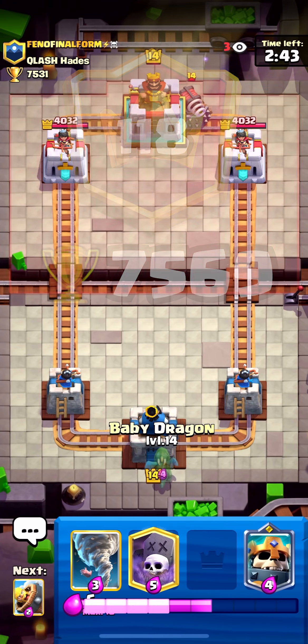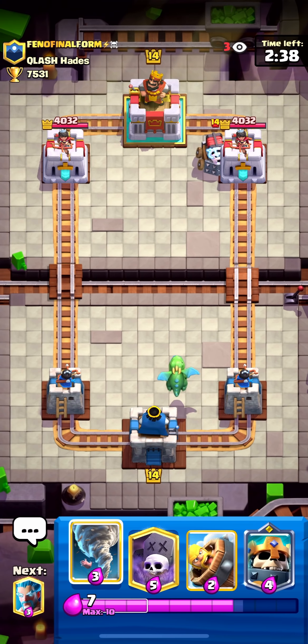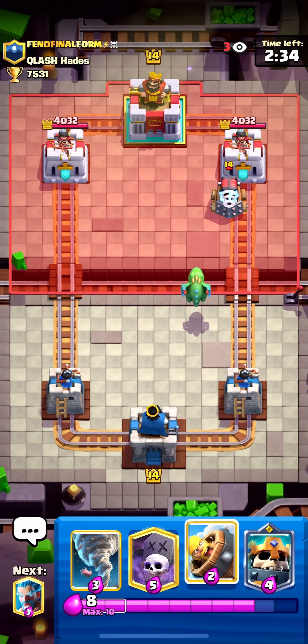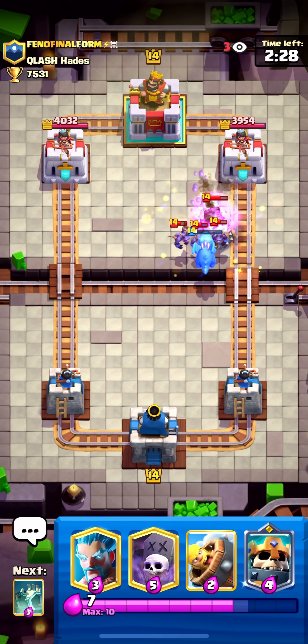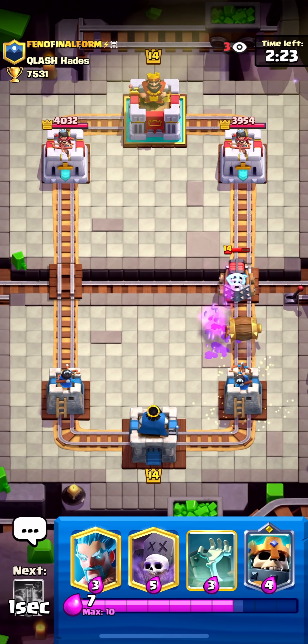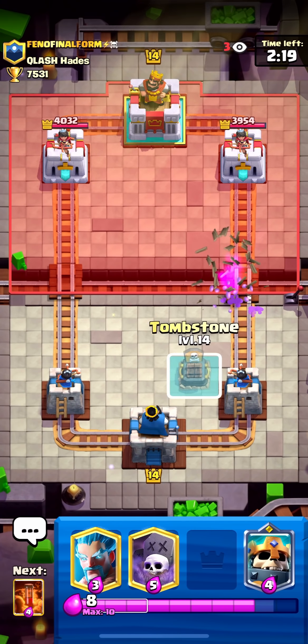Wow, this is a terrible starting hand. I guess I'll go with the baby dragon — what would you guys do in this situation? Hopefully the baby dragon doesn't cross the bridge, that's my only hope. I have to barb barrel. How are you doing by the way? Okay, that could have been worse.